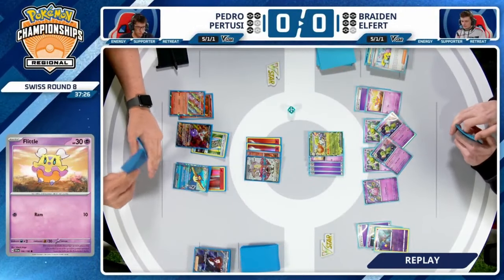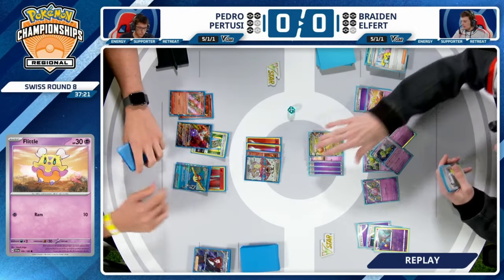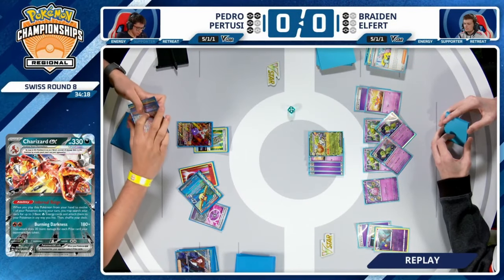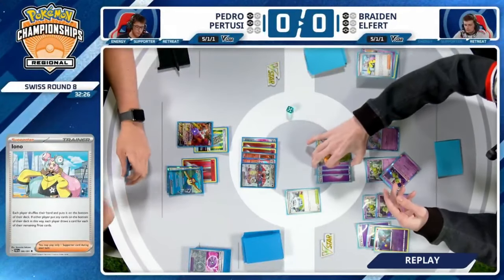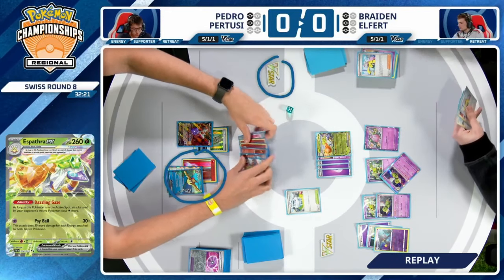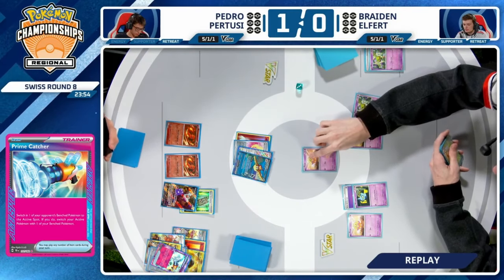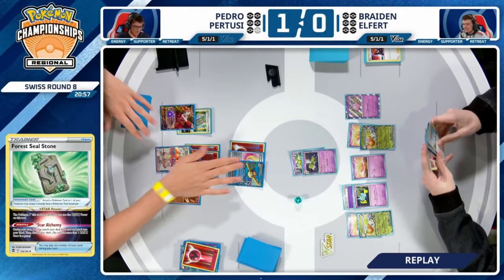That Hero's Cape going down was a big swing for Braden. If he had the Hero's Cape on the Espathra, maybe it's a little more difficult for Pedro to piece together the end game — getting through one of these Espathras. The fact that Pedro was able to knock out Espathra, knock out Espathra, really let Pedro just be in the driver's seat in this end game. Big gamble for Pedro in game one, relying 100% on that Radiant Charizard — which is sometimes what you have to go for.